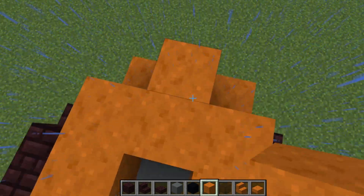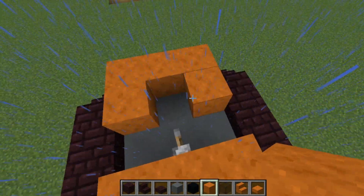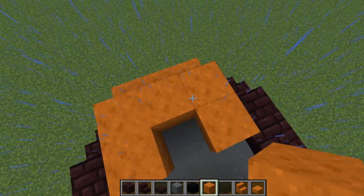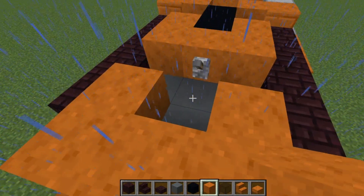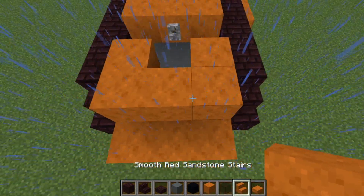From the back, repeat the same pattern: two up, three back, one down — one, two, one, two, three, one — like that. Then from the back of that, add rear normal-facing stairs.